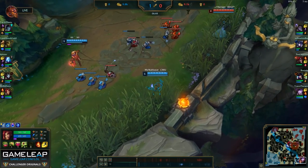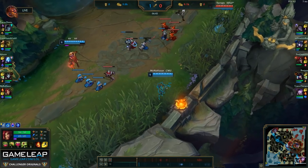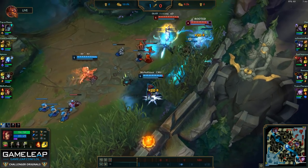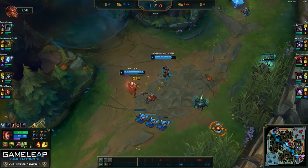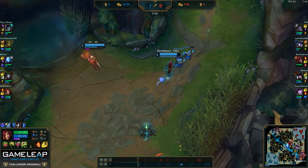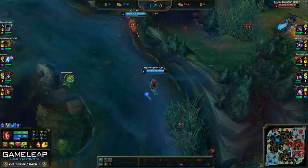Right now I do see Morgana in the bush with the trinket ward I placed before I recalled. However, I'm being really patient with throwing my E so that I can land it at the very edge, which allows me to land it before she can use her Black Shield. It's always good to be a little patient with your spells, especially if you see people in vision, because you don't want to give away your positioning immediately.